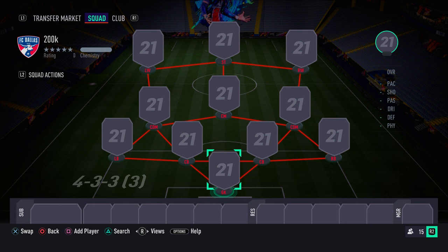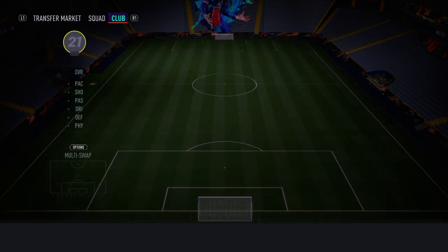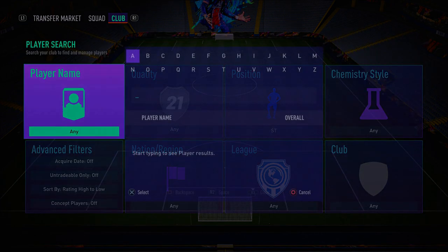Enough chit-chat, let's get straight into the squad builder. The formation you want to start with is the 4-3-3 third variation — that's just to get everyone on full chemistry. At the end of the video I'll show you what formation to switch to in-game, so let's get into the squad builder.